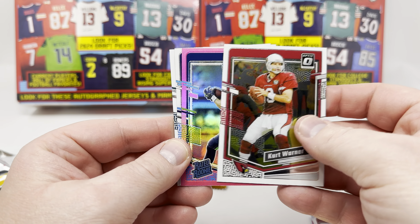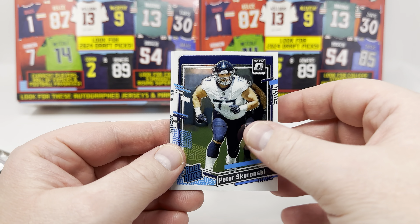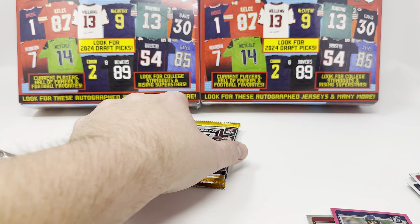Pink in pack four — Jake Bobo. Bang bang. Skronsky and D'Andre Swift. Two packs left.